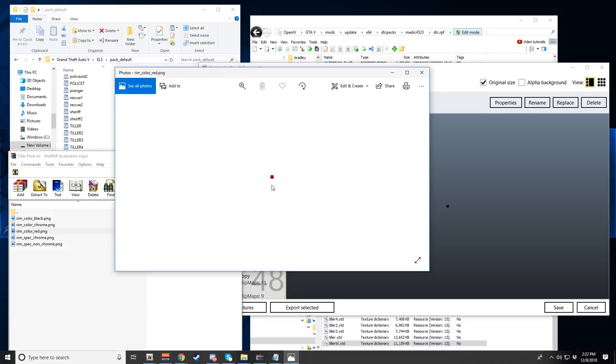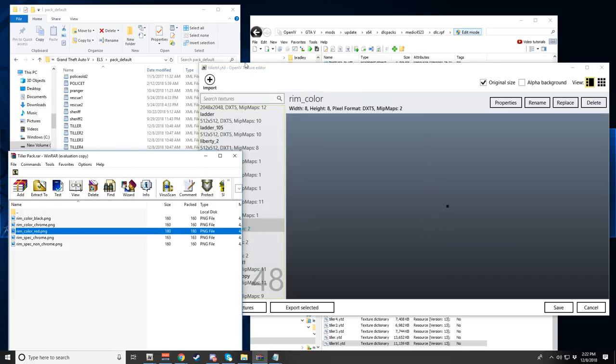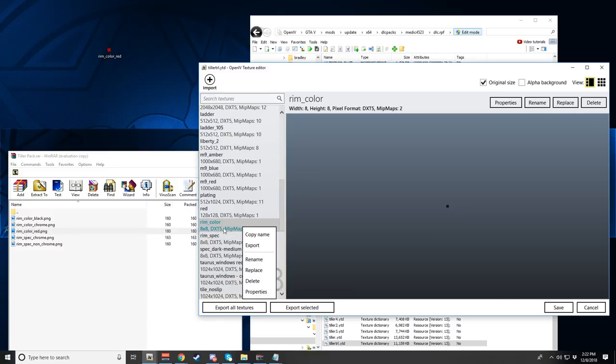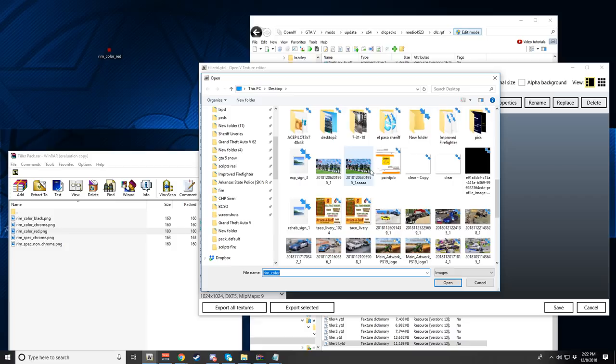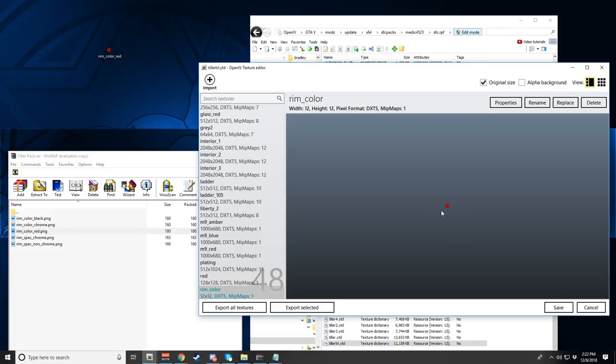The rim color is currently set to black. Say you want it to be red — this is what it looks like in red. What you do is export the texture to your desktop, then replace it with the red version: go to your desktop, find the rim color red file, hit replace, and now the rim color will be red. Hit save and the change will take effect.